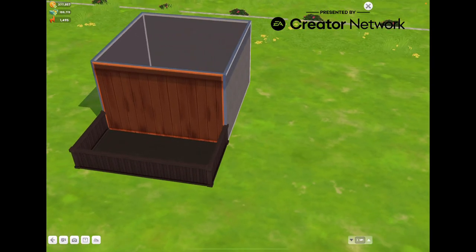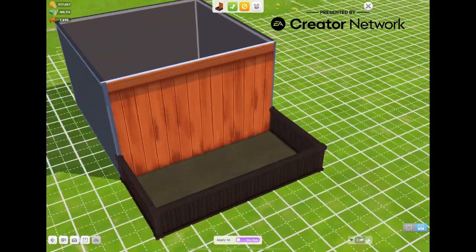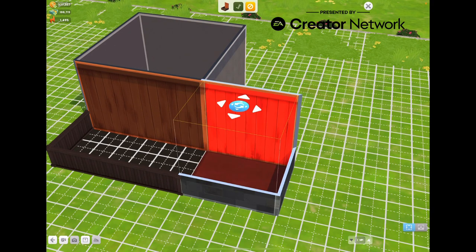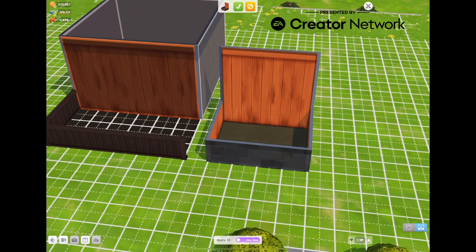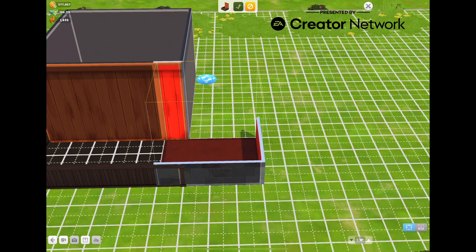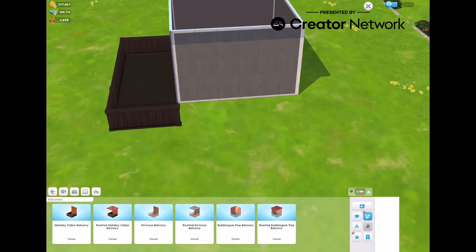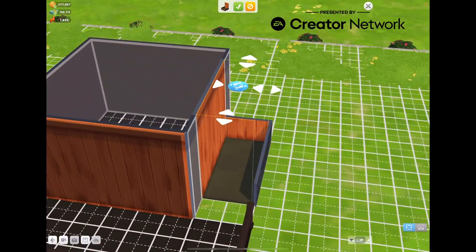Now, if you want to create a wrap-around porch, take the first balcony you placed, go to wall toggle and remove the side you want to extend around. Get the next piece, and be aware that if a placed balcony touches another and goes red, it can sometimes break the balcony — but it looks like that's been fixed. You can do that, and then do the same thing again removing the connecting side wall. That's how you do it.